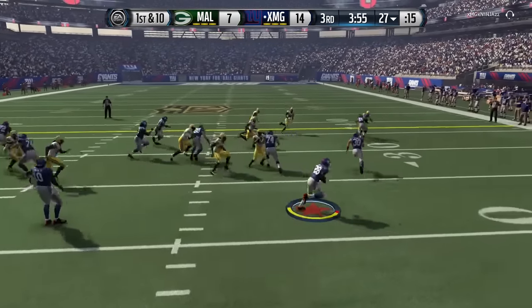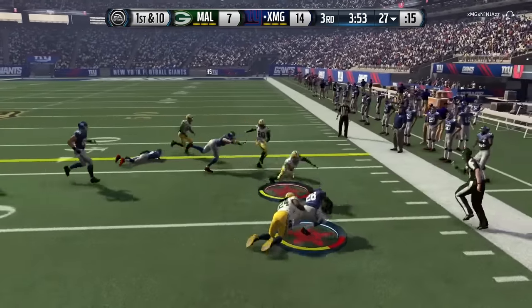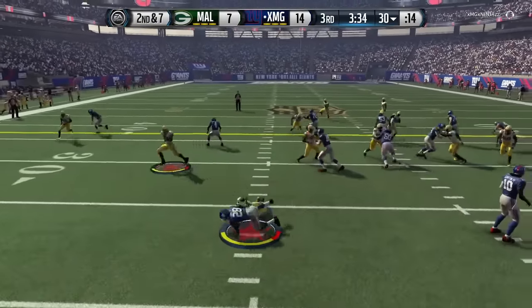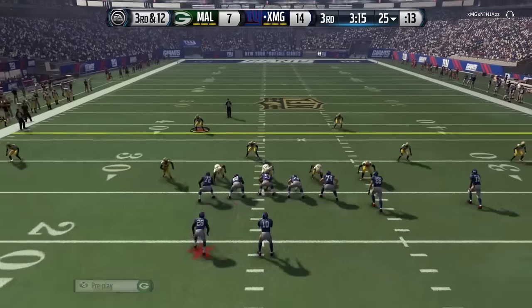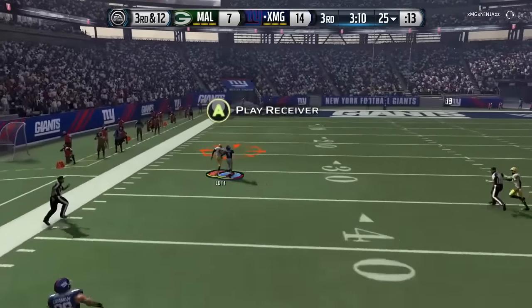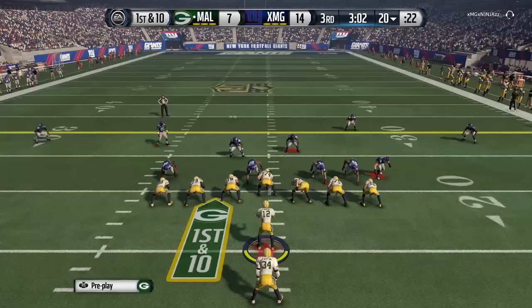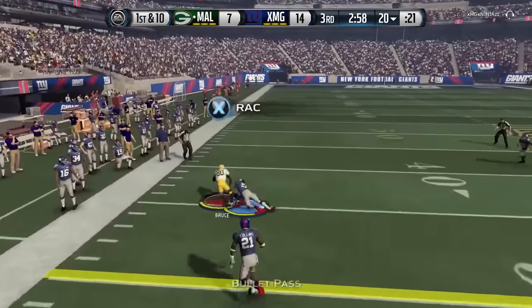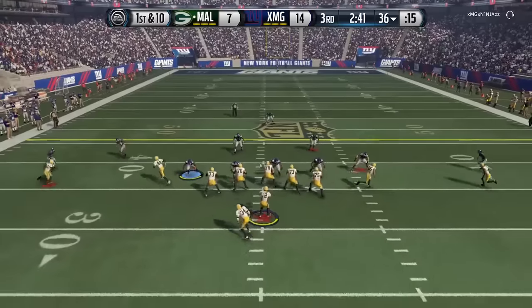Start of the 2nd half, my opponent is on offense and running it with Monty Ball on the toss play. Gets stopped for a gain of 3. 2nd and 7, keeping on the ground but losing yards in the process. 3rd and 12, RG3 looking for the 1st down — got a man deep but it's overthrown and he has to punt the ball away. So we're back on offense looking to tie this game up with Isaac Bruce getting the catch to the 36-yard line.